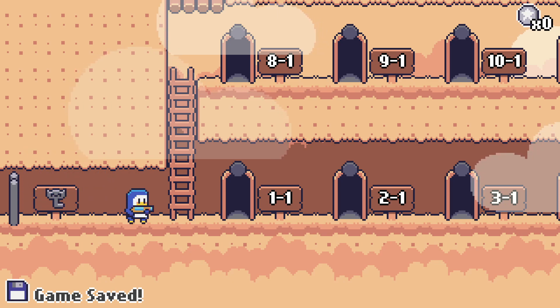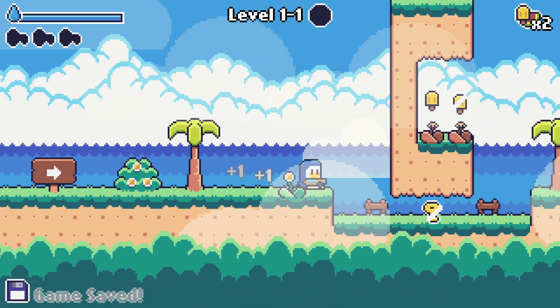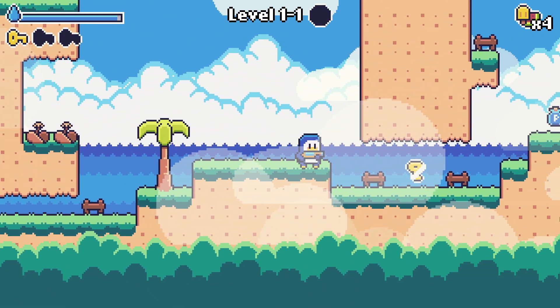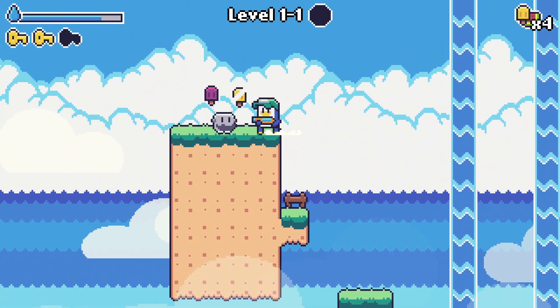So this looks like a pretty basic platformer. I think we're working through the earlier games by Light Up. I suspect this is going to be pretty straightforward. I'm curious — do we have ammo, or do we have infinite ammo? Oh, we do have water, I see it.